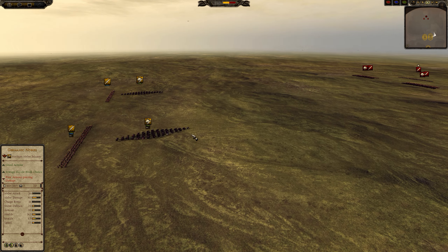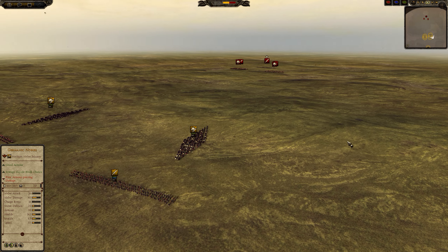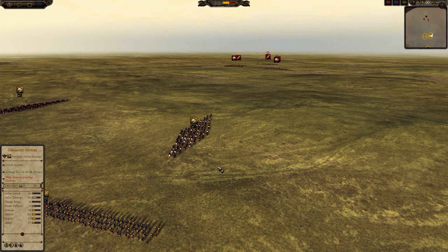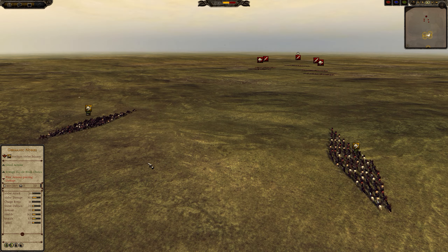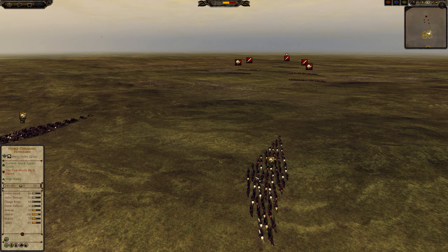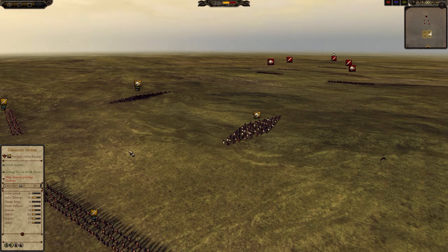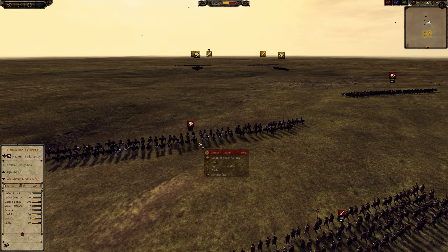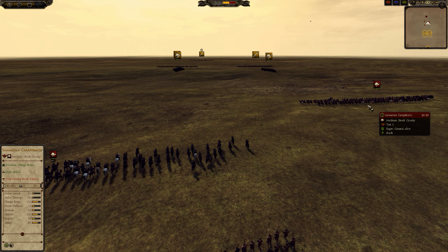This is the second video in the Rules of Engagement series. In the previous one you saw how Noble Sarmatian Catafracts and Elite Guthersai defeated the Noble Germanics and the Elite Guthersai, even if they used Diamond Formation or Deep Formation. So in this test we're going to see how cheaper Shock Cavalry does — Germanic Lancers and Sarmatian Catafracts.